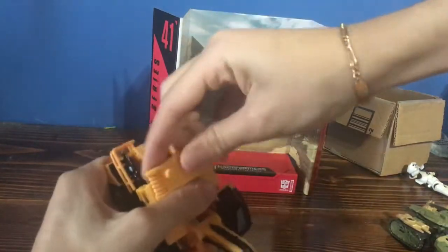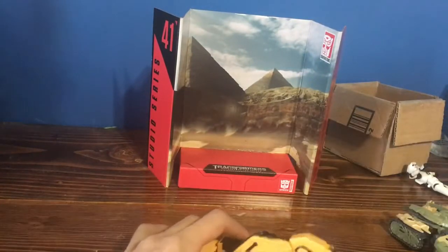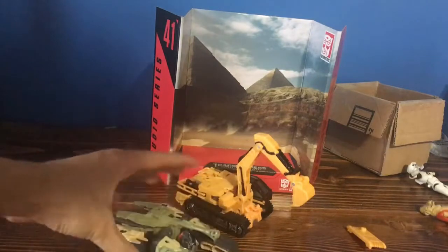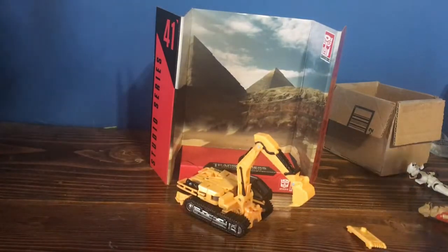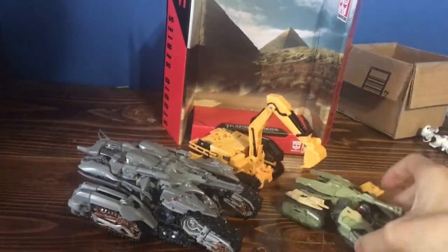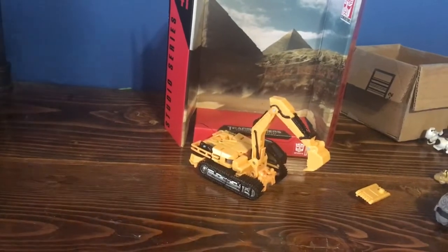And if you want to call it parts-forming, you take this piece off — it comes separate, so you gotta put it on. For size comparisons, here is Energon Igniter's Blitzwing, which is actually not a bad figure either, and Revenge of the Fallen Megatron, since they're from the same movie. It looks pretty good. It's actually very small in vehicle mode, but bigger in its robot mode.